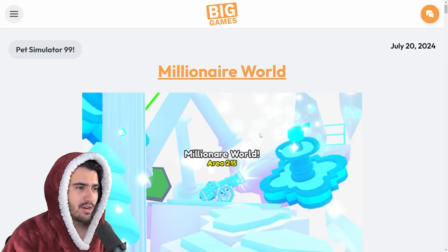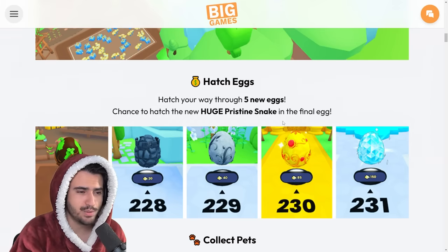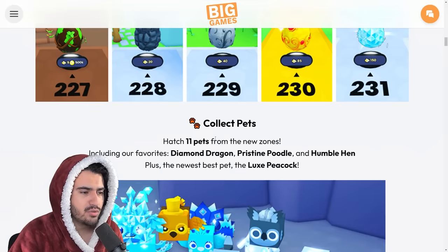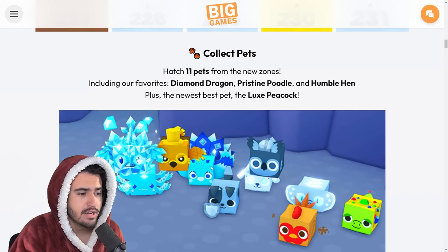Starting off we have the millionaire world blog with pictures from the leaks and a new machine as well. You can hatch your way through five new eggs with a chance to hatch the new huge pristine snake in the final egg. There are 11 new pets from the new zones including a diamond dragon, a pristine poodle, humble hen, and the newest best pet — the luxe peacock.